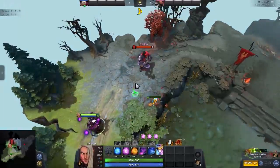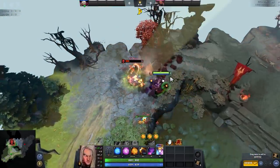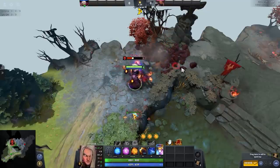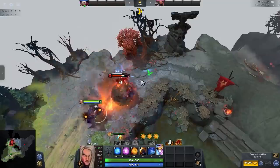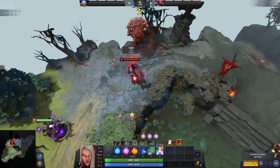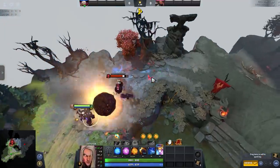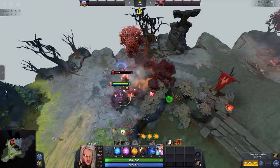I am sure that most Invoker players out there will know about the cold snap, tornado, meteor combo, but can you tell the difference? The second example does slightly more damage and can be crucial if you are looking to make solo kills happen. If you place your meteor just slightly further behind, you will do more damage, and that should be enough to take out any target without an escape.